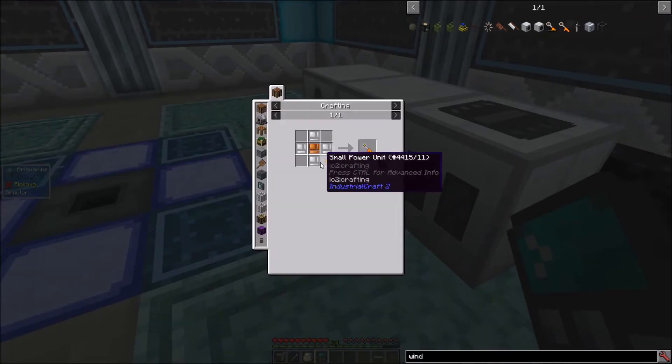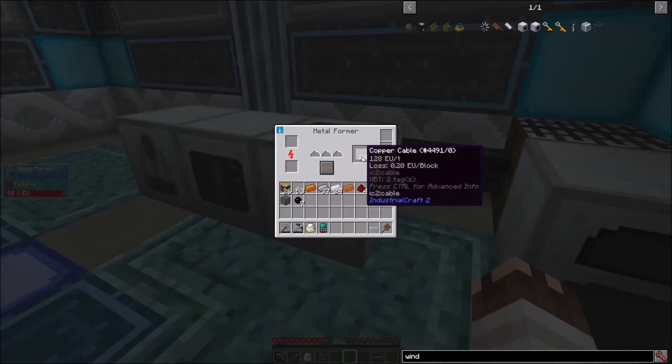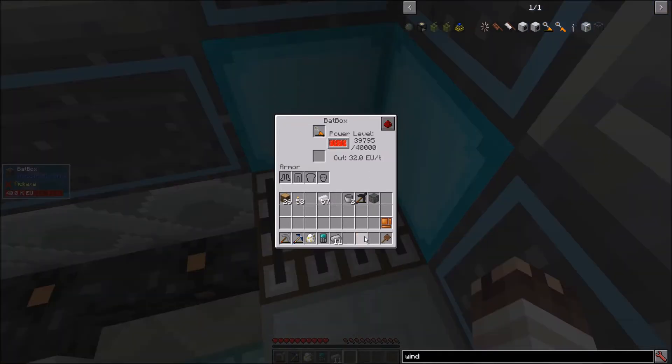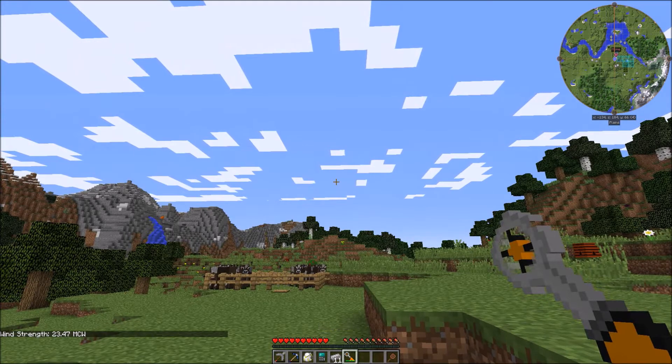First, let's get a wind meter. Now that is a complicated recipe — the crafting calculator is a lifesaver. It needs 24 copper cables, 2 copper coils, an electric motor, a circuit, a battery, and a small power unit. I can charge the wind meter in a bat box, and right-click to find out the wind strength at a cost of 50 EU.